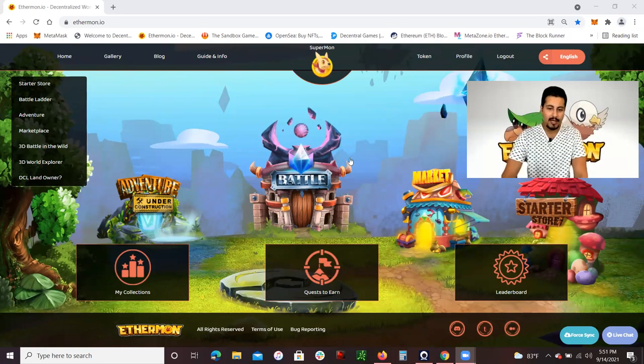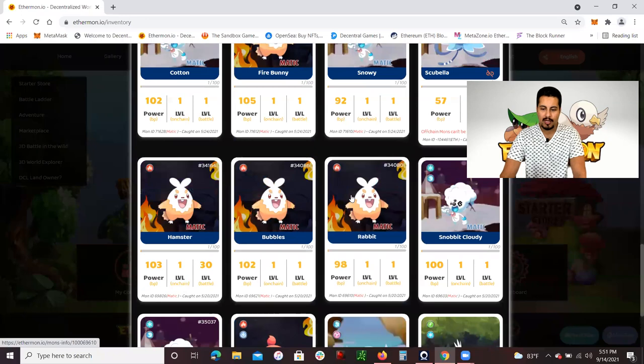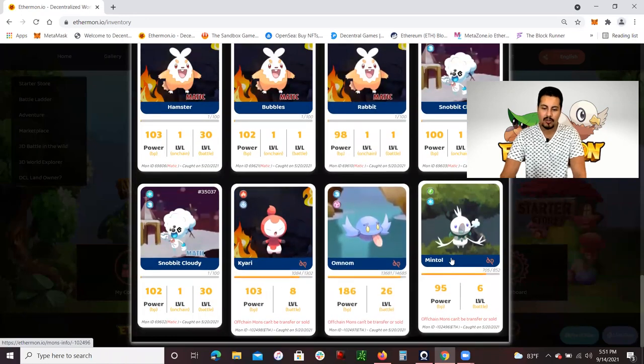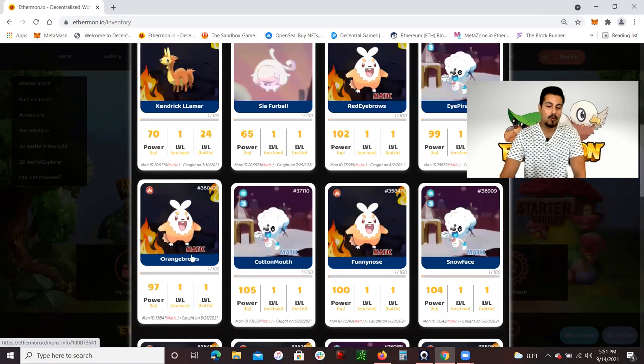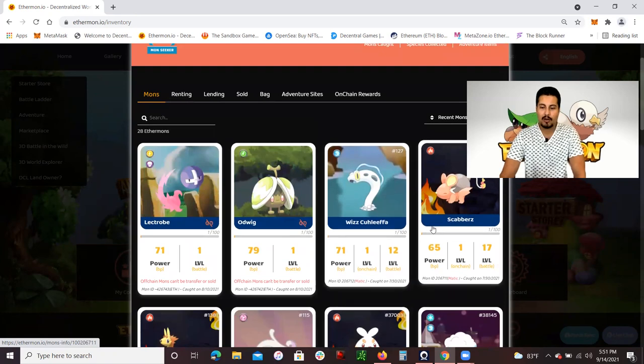First of all, when you log in to Ethermon — Ethermon.io — you do need a MetaMask wallet. Once you log in with your MetaMask wallet and sign up, you should be able to get three Ethermon for free. I'm going to go to my collection to show you which ones you get. You do get Kyrie, Amnon, and Mintel. They are off-chain Ethermon, meaning you're not able to sell them on OpenSea, but you are able to buy some which are Matic ones, which you could sell and exchange on OpenSea.